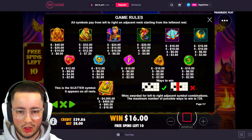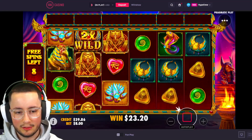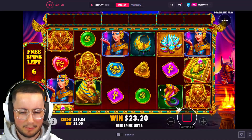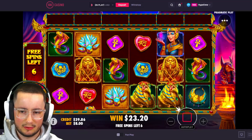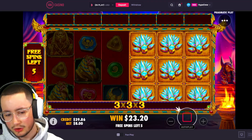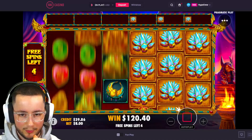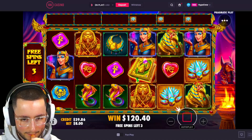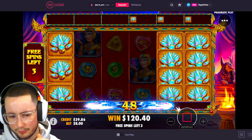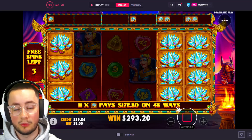We got the blue shard symbol - let's just hope we can connect it this time. Need three of a kind at least. There we go, that's three - that's good. Five spins left, we can work with this, but we're gonna need more hits to build this up. Good, that's another one - building up, building up. Three more spins - I want at least two more connections.